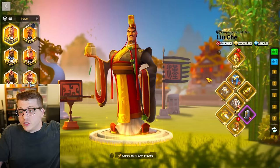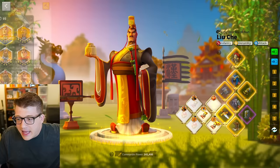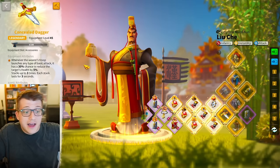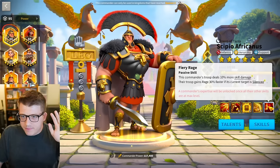Unless you have a bunch of horns just chilling, then sure, put it on Liu Che — whatever, it's fine. But for me, I only have three and Liu Che is not going to be one that gets it, because I feel like it's going to be used in other places. In that slot I can use my dagger, which is great — and you're going to get more procs of it with Liu Che anyway because of the expertise.